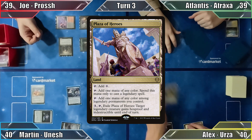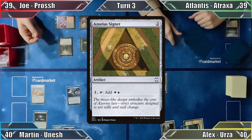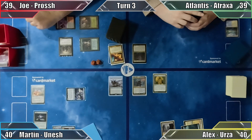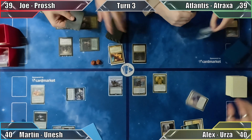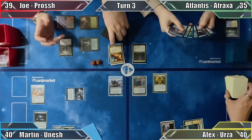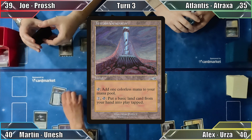Alex plays an island and casts Azorius Signet. With two mana open, he passes to Martin. Martin moves straight to combat, attacking Atlantis with his Sphinx. Each player names a card they believe to be on top of their library, which all reveal to be incorrect. Everybody puts the revealed cards on the bottom of their libraries, Atlantis takes 4 damage, and Martin moves to his post-combat main phase. Here he plays Terrain Generator, equips his boots to Conundrum Sphinx, and passes.